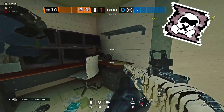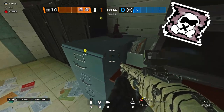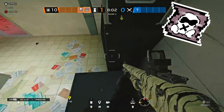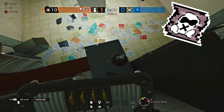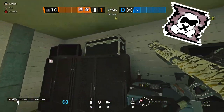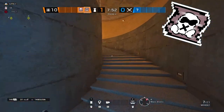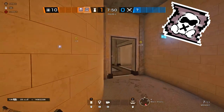Mute jammers can actually be placed in very high positions, and it can be very helpful. For example, I'm going to jump up on this cabinet and throw a mute jammer on top of it. What this is going to mute off is Lobby Double Door. As you can see from the following clip, there are tons of these angles, so basically you just have to get creative with it.